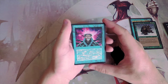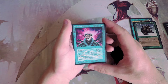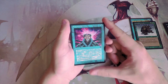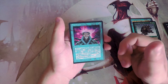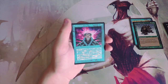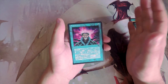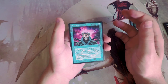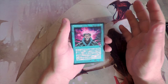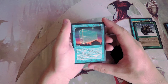Brainstorm — one blue for an instant. Draw three cards, then put two cards from your hand on top of your library in any order. This is one of the most well-known cantrips in the game. It's great when teamed with shuffle effects, most famously fetch lands — you can ditch cards that aren't forwarding your game plan and shuffle them away. You can also hide good cards on top when an opponent is disrupting your hand. Great card, but I don't think it'll be amazing in limited and I wouldn't first-pick it.